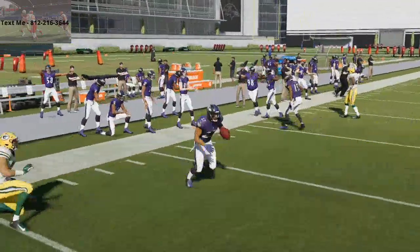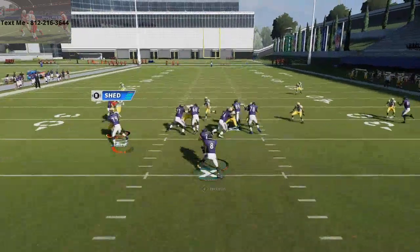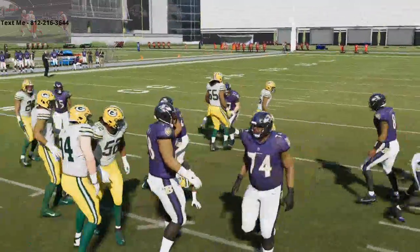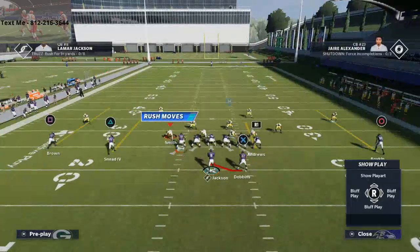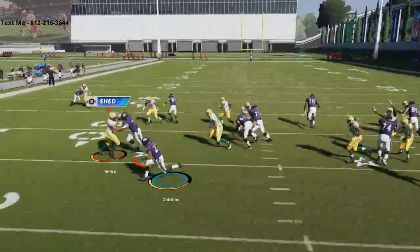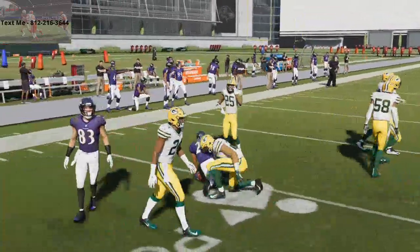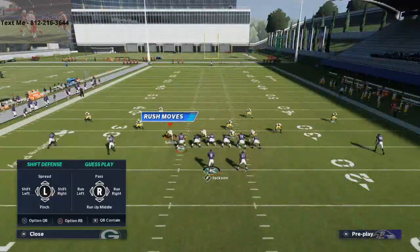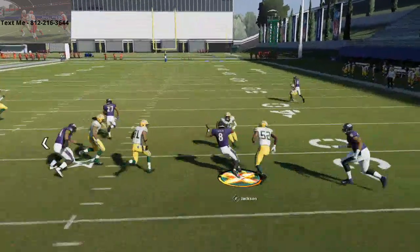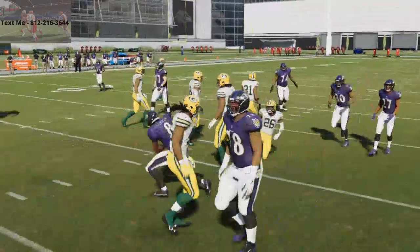Read Option is pretty standard — just read that read defender. You get pretty good blocking out of this formation, gaining a solid five to ten yards a pop. You can run this as an inside zone very easily, or take it outside if the defense opens a pocket. If they crash down, the quarterback keeps it and Lamar Jackson can make people miss. You want a mobile quarterback to run this scheme.